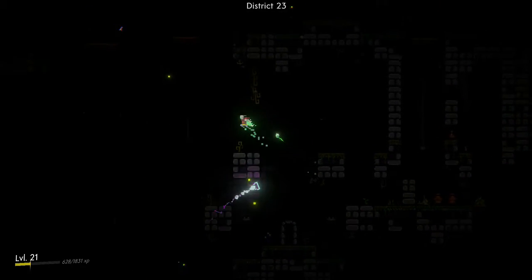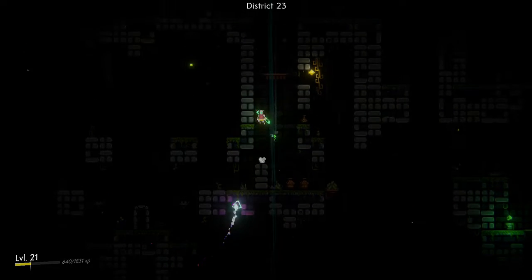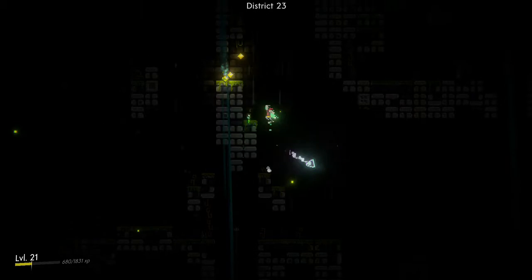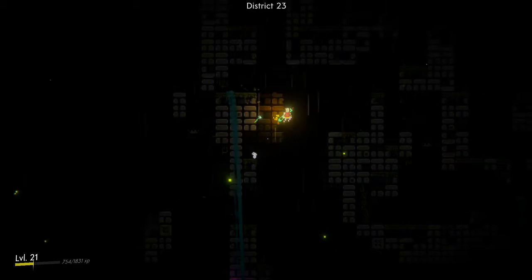The graphics on Himino are an old school 16-bit style, reminiscent of the old school games on the Neo Geo — Super Nintendo, to be exact. It's mainly dark, so you have to fire up the torches to see what's really going on in the scenes of the game.